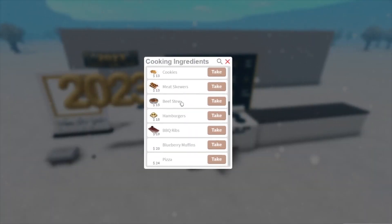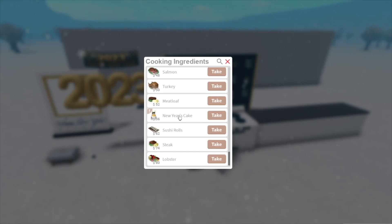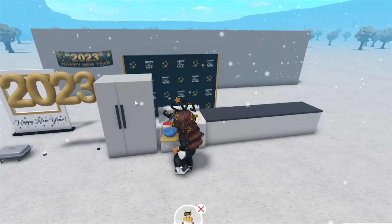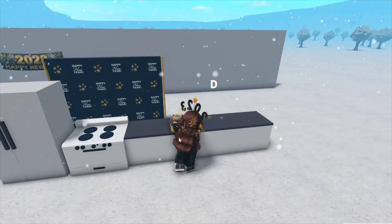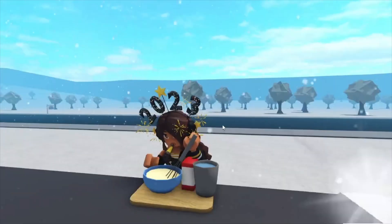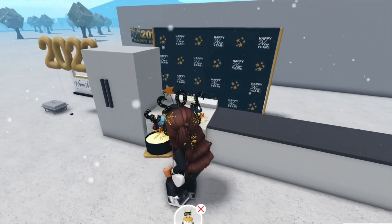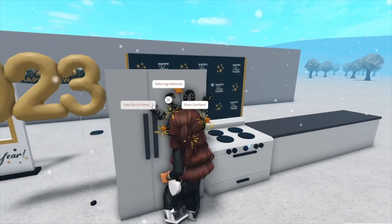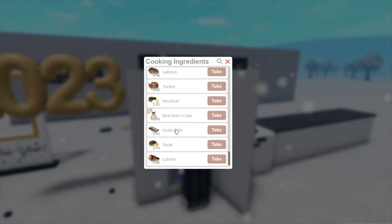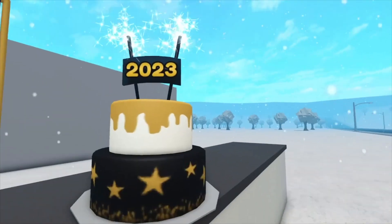Scrolling through and so far I see the original food from the Christmas update — wait, there's a New Year's cake! The cupcakes from before are still in the game but the other items are not. I didn't know there was a New Year's cake. I want to save this because I think it has 2023 on it — it'll be really funny to see it in 2024. Oh my gosh, that is so cool!